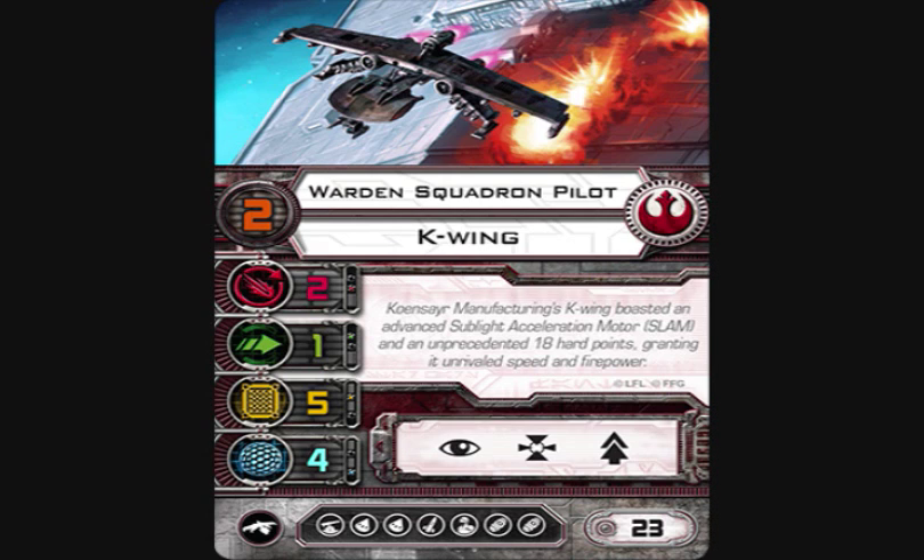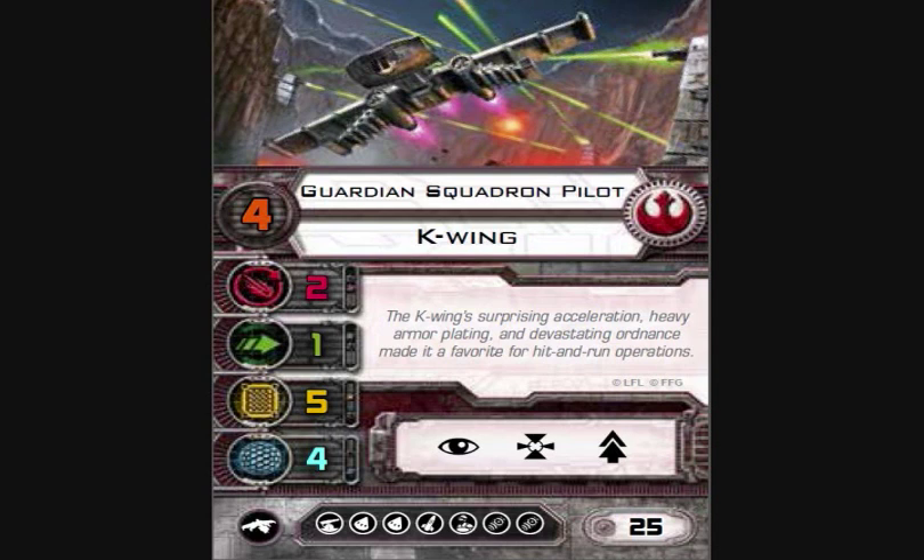The SLAM action at pilot skill two probably won't come in as often — you're going to see your focus and target lock used more. You're probably going to use the bomb action because you'll want to drop things like proximity mines and cluster mines, which don't move off the table and just clog up lanes.